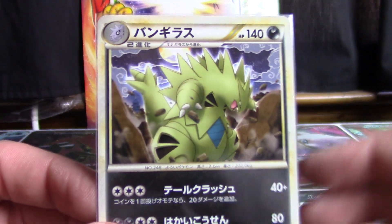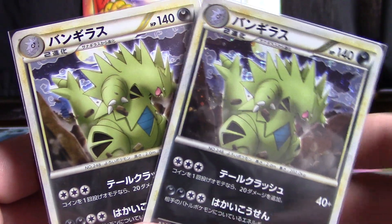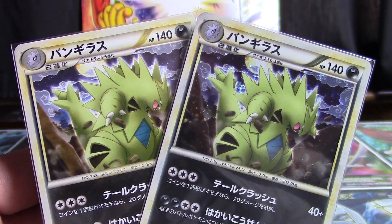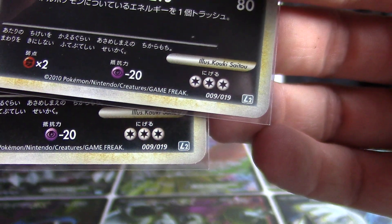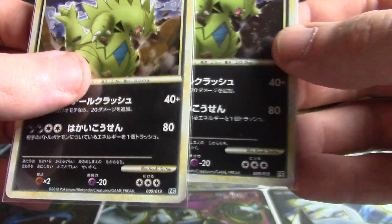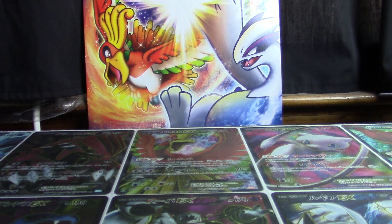Next up we've got another set of non-holographic and holographic printings of a Tyranitar. These are from a Tyranitar standard constructed deck, which amusingly enough also has the Legends Series 2 logo at the bottom, much like Reviving Legends would. I don't know if they were released on the exact same day — I'm not sure of the circumstances surrounding it. But it's still pretty cool.